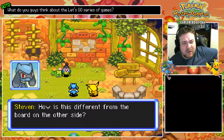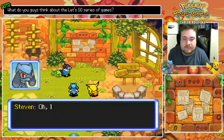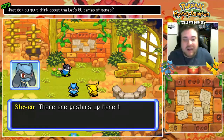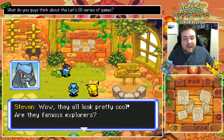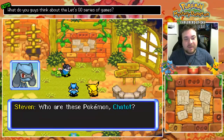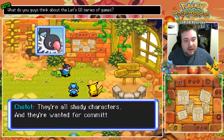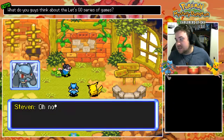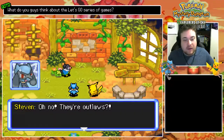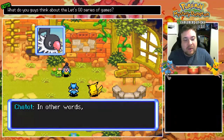How is this different from the board on the other side? Take a closer look! Oh look, there are posters up here that show a variety of Pokemon! They all look pretty cool! Are they famous explorers? Who are these Pokemon, Chatot? The Pokemon posted here are outlaws. They're all shady characters and they're wanted for committing crimes. So there are bounties on their heads — in other words, there is a cash reward if you capture one.